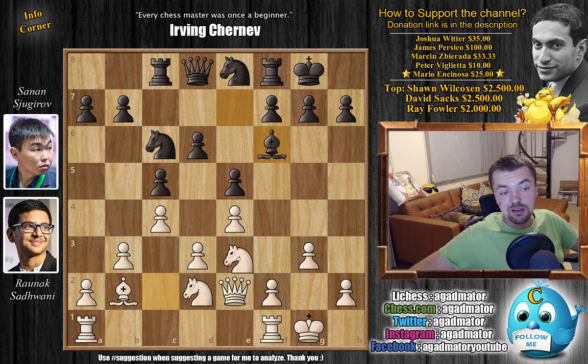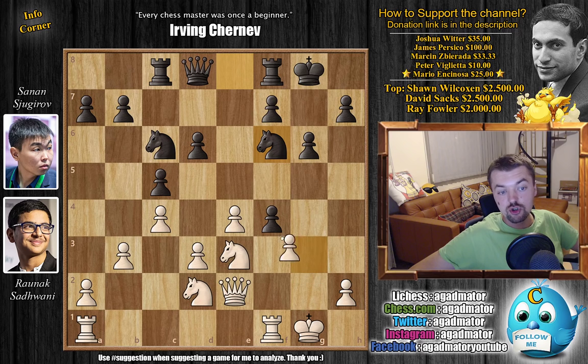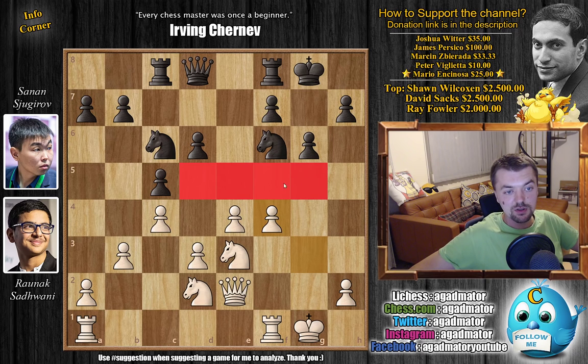Knight to e3 — white continues remaneuvering the knight. With g6, again making room — maybe bishop to g7, then f5 will be a better choice. Now finally f4 with e captures on f4, opening up this long diagonal. So bishop captures on f6, knight captures on f6, and now g captures on f4. White ruins his kingside pawn structure, but in return he gets a very nice pawn center, controlling a lot of space.